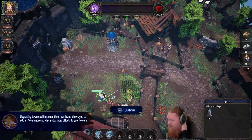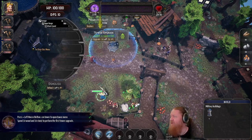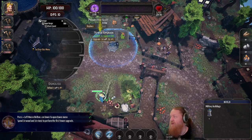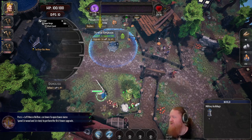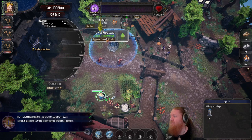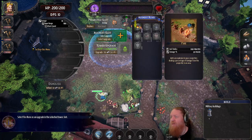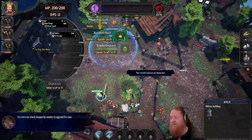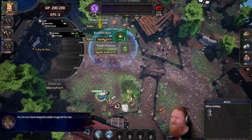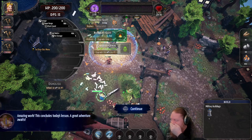Upgrading a tower increases the health and allows you to add augmented runes, which add more effects to the towers. Okay, I'm about to do that. Spend 10 wood and 10 stone to perform the first upgrade. Would be nice to see how much the damage changes. Select upgrade. Fire. See the demons coming in, man?